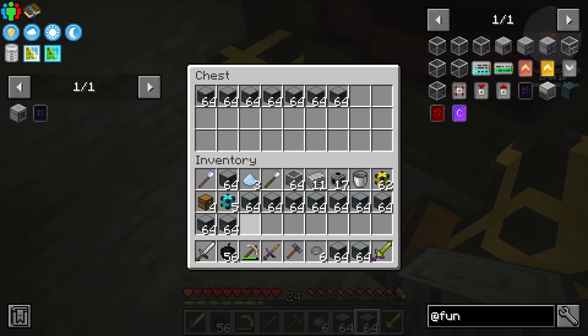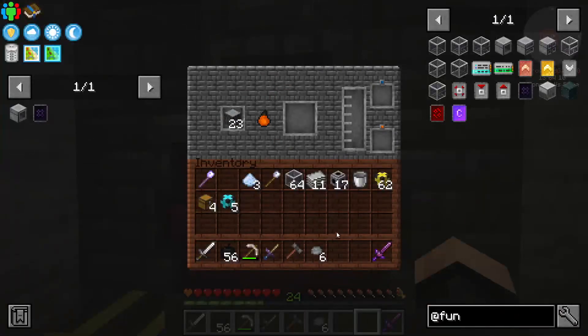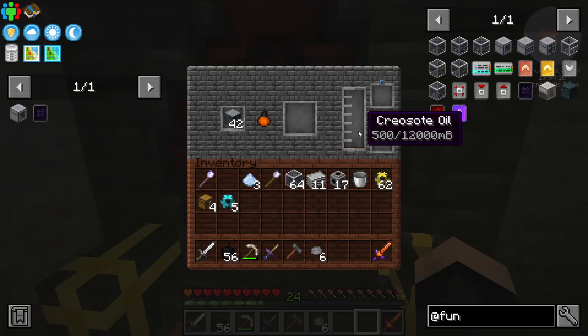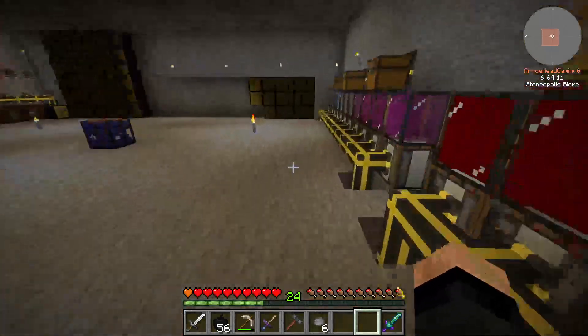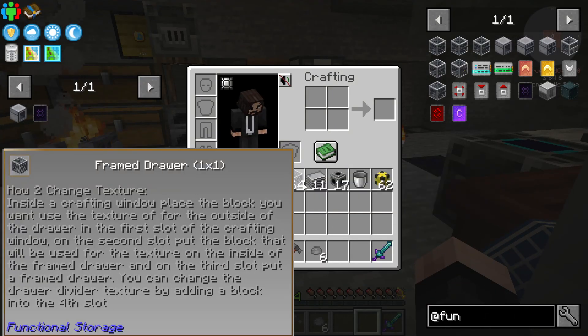Throwing it in this chest. And as you see, it's ready to cook. It doesn't give us too much creosote oil, but we already have our other big one over here for that.